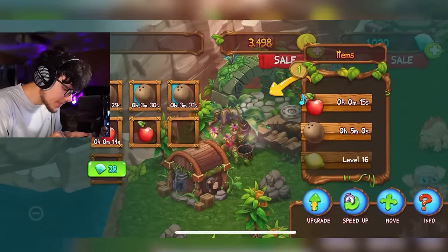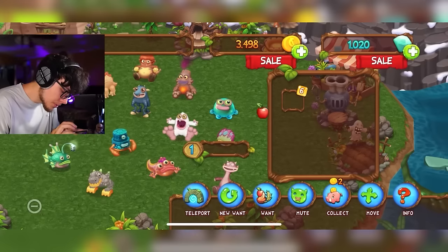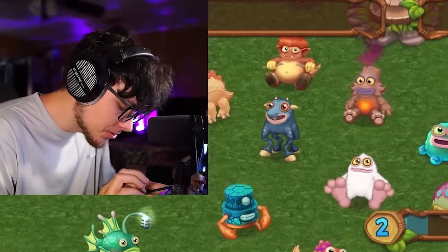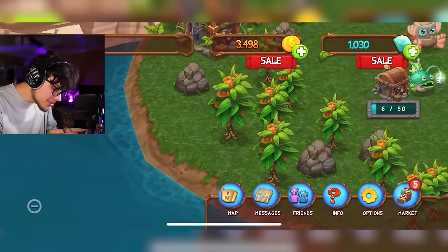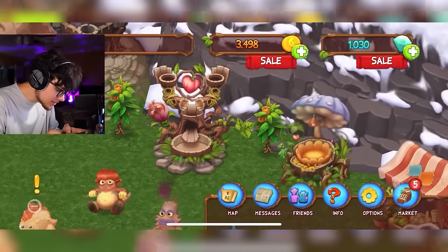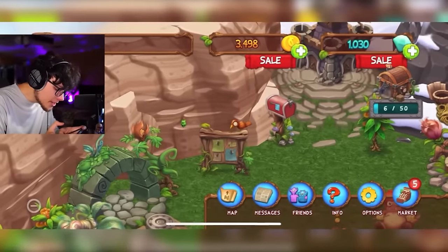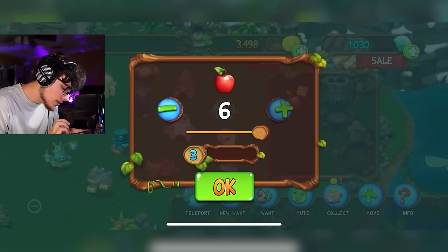Just keep spamming apples because getting Maw to level four isn't going to be easy. Six apples gets us a little past level two. I need coconuts to finish — they're taking forever. Wait, I didn't even notice there was a crystal down there! And another one! I've been missing these — they've just been sitting here.